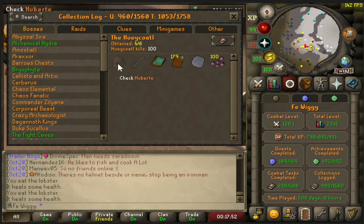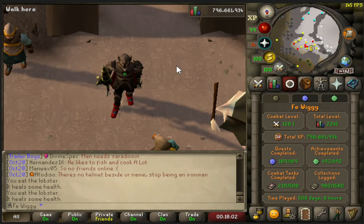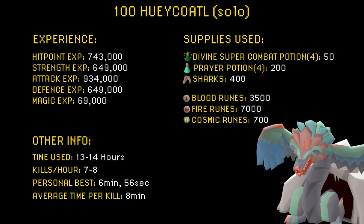We are only missing the pet and the dragon hunter wand. And I need 2 more of this hide so I can finish off my master clue. When it comes to experience earned: 743,000 hitpoints XP, 649,000 strength XP, 934,000 attack XP, 649,000 defense XP, and 69,000 magic XP.